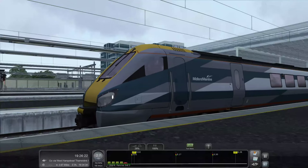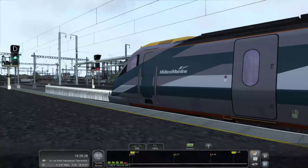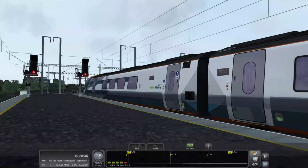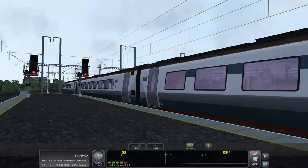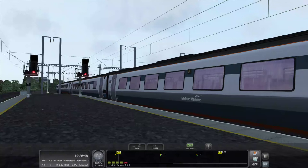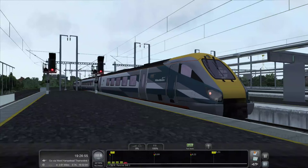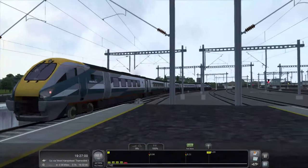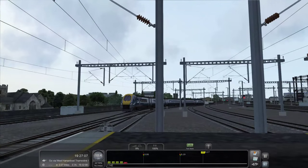Let's give it a little horn and see how it sounds. The thing is with the sounds I can't judge them too much because honestly I think the Super Voyager, Voyager and the Meridian pretty much sound the same. There are obviously differences, and the most different one is probably the Meridian. But what people have been saying is that they've basically copied and pasted the sounds from the Super Voyager - those have very nice sounds but people are just a little annoyed by that.